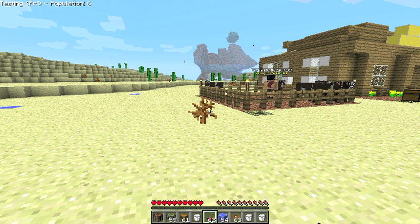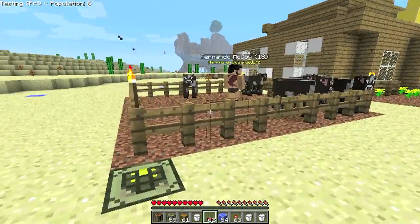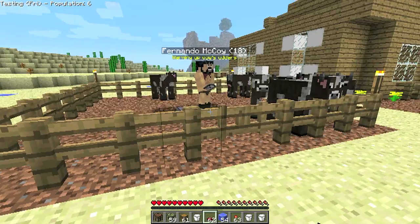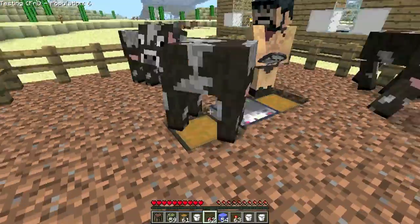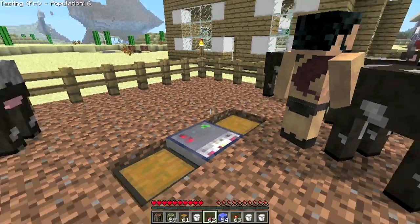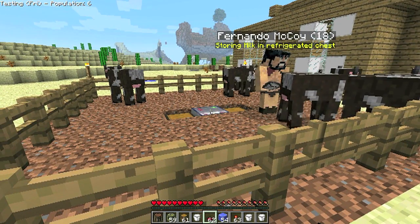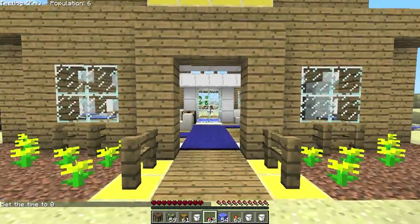I've also added a few new buildings and they're all sort of related to each other - you need one to make the other one work. It kind of builds a supply chain of products that you can sell to the folks as food. The first one is the dairy farm. You can see it looks more or less just like a cattle farm, only instead of getting murdered, they'll get milked instead. So it produces just the regular vanilla milk - the farmer's milking the cow at the moment. You milk the cows and place the milk into the chest, just like all the other farms. You might be wondering what you need all the milk for - there's not that much use for it in vanilla Minecraft. But in Simicraft you need lots of milk for the next building: the cheese factory.